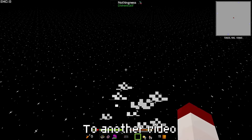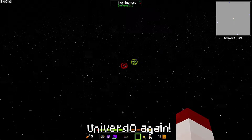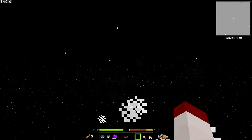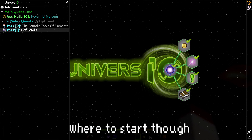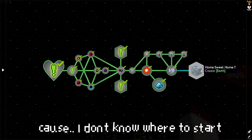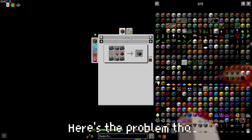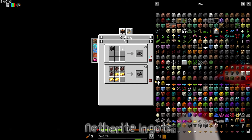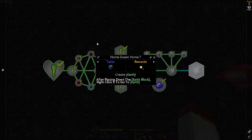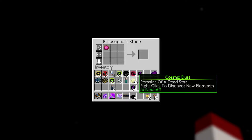Welcome to another video where today we are playing Universe.io again. I want to try and take a while to make Earth — we gotta figure out where to start though, because I don't know where to start at all. Let's see what would be the easiest thing we could probably make. There's the problem though: we need netherite ingots and I don't know how to get them.